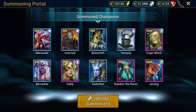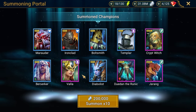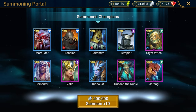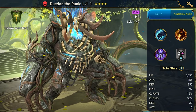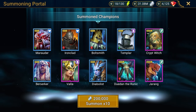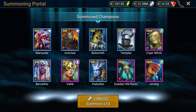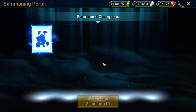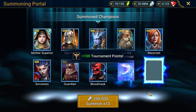Vala has decreased defense AOE, but it's not 100% — she's a defense-based champion. The Runic, I think I will use him in some places, for sure in the faction crypts. Jarang — mediocre guy. So we got 1000 points from this pull. Can we get any legendary that will bring some value to the account?